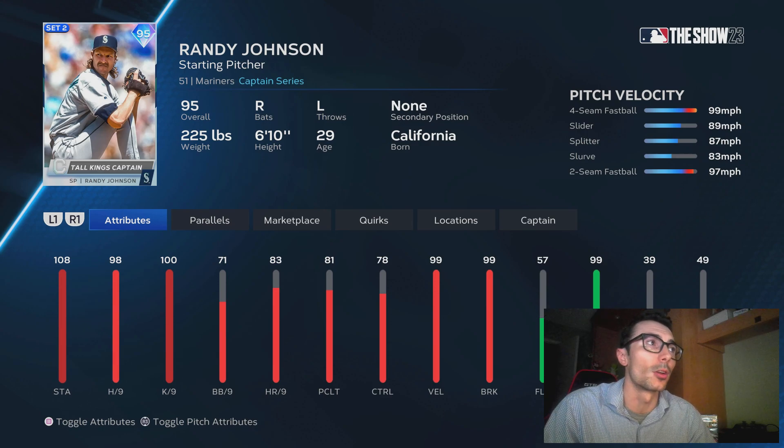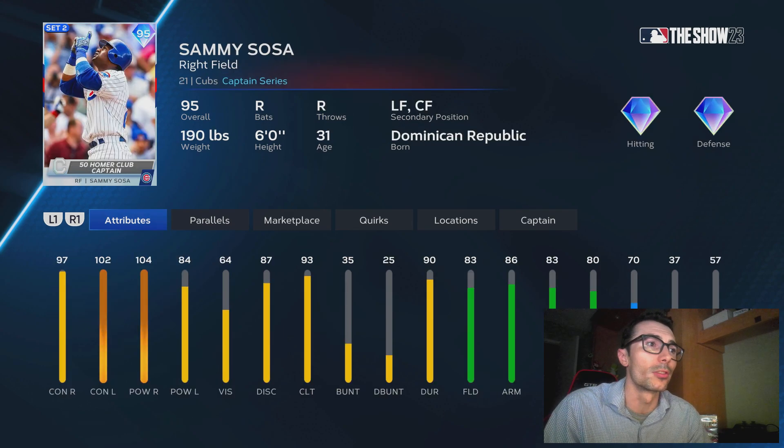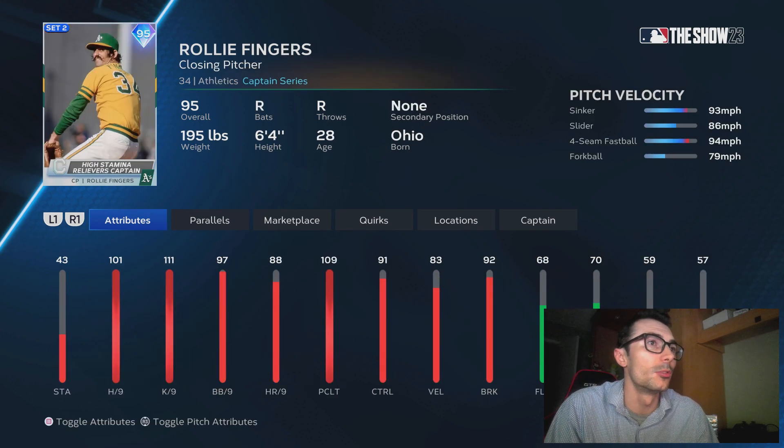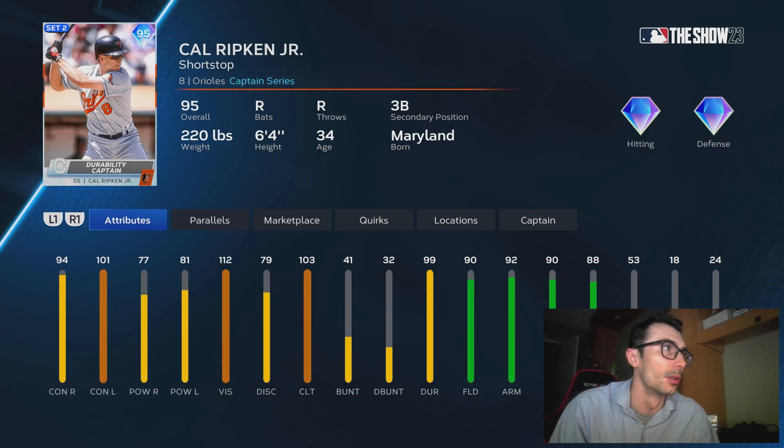We also have some captain cards. This Randy Johnson will boost players that are 6'6 or higher. Sammy Sosa will boost guys with power — a pretty solid captain if you don't have the milestone or MVP Sammy Sosa. We also have Joe Morgan who does have a 99, more of a platoon budget option. These captain packs are 30,000 stubs in the pack store. I'd probably just buy the cards individually. I would assume they'd go up in value eventually, depending on whether they include these cards in something like a flash sale.